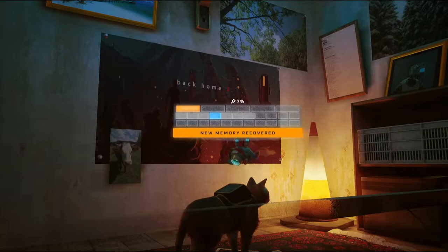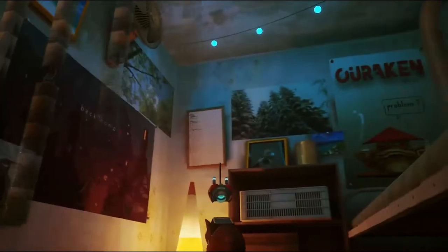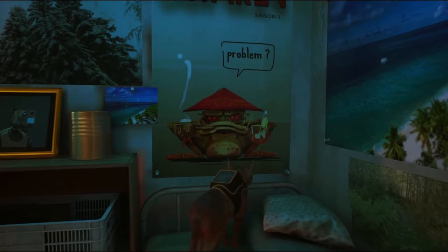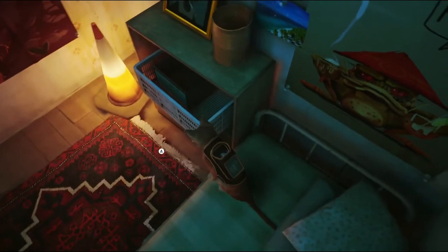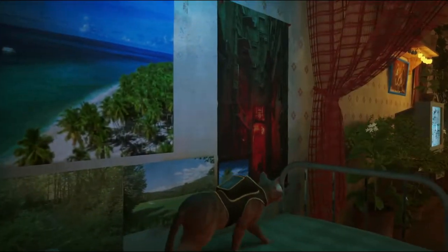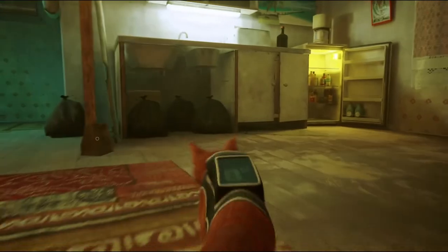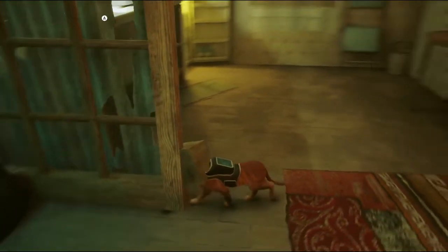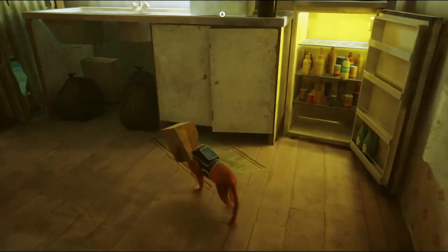We found another piece of memory — so we're seven percent remembered. The beach looks a lot like our postcard. Anything else to steal here? We got to find the notebook pieces. We got to talk to the guardian about that door. What's in here? I can't walk correctly — that's not good. We got to get this bag off.